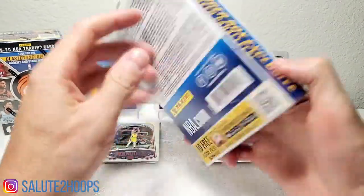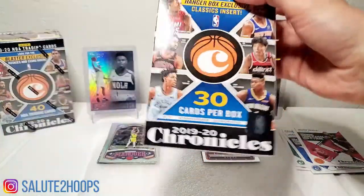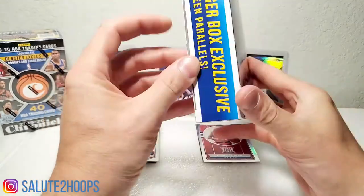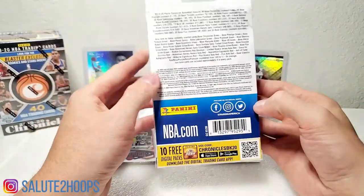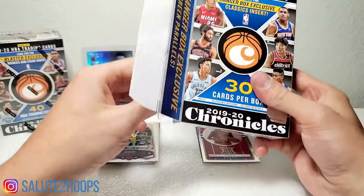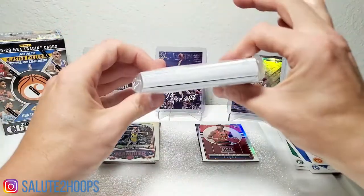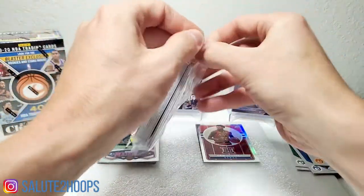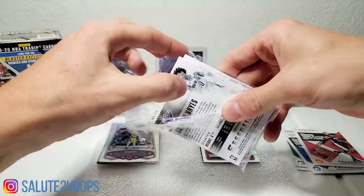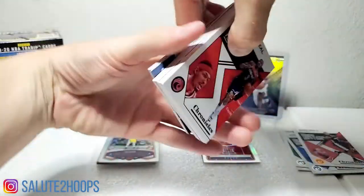Moving on to the hanger — these are 15 bucks. We got 30 cards per box. Green parallels are what we're looking for in this, and there's a chance at autos and so on and so forth. Kind of standard stuff, same as the mosaic hanger boxes — they just don't come in separate packs or anything. Let's get the plastic off.